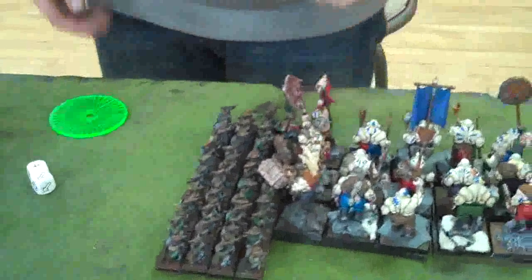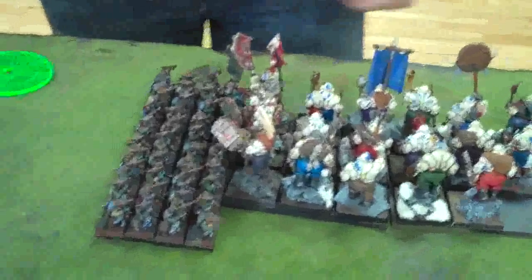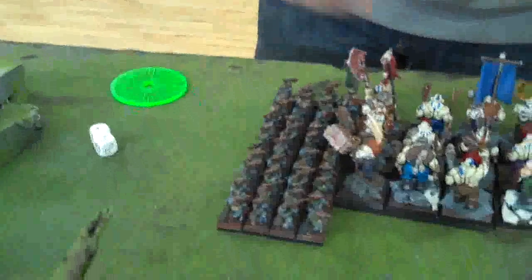Now to close combat. The Thane goes first — three attacks, weapon skill six, against the Ogre BSB. Hits twice, strength four versus toughness five, needs fives to wound — one wound lands at minus one to save. BSB has a two-up save and rolls a one — takes a wound. Then Mason declared a challenge and my unit champion accepted. Mason's Bruiser with the giant hammer smashes the champion.